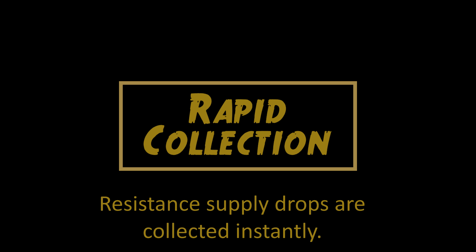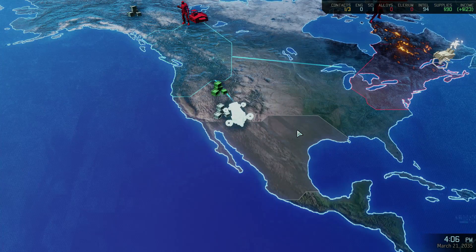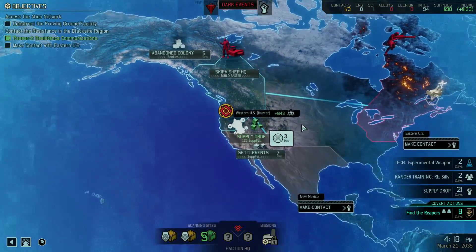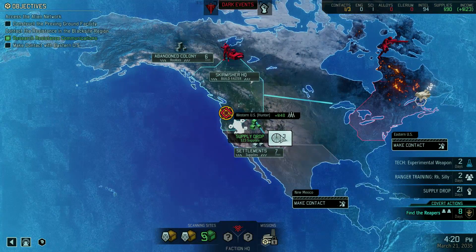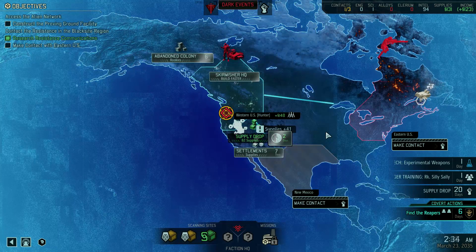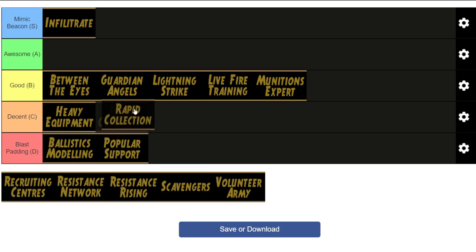Rapid Collection makes supply drops be collected instantly. Now it can be nice mostly for convenience — I really hate having to leave the place that I'm scanning on the strategic layer to go and collect the supply drop then travel back to where I was. It can be a bit annoying. So I'm going to say this one is just okay. It's a luxury ability but it's really not necessary.